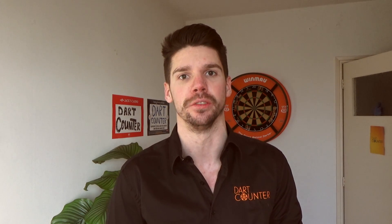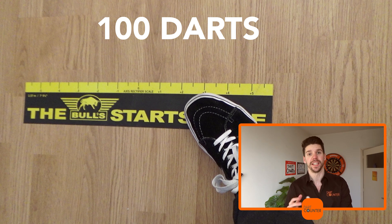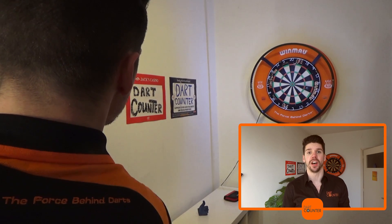Starting off with number one: your position at the oche. Your position at the oche is one of the most important things in darts — it's the foundation of your results. Try it yourself. Throw 100 darts by standing left, throw 100 darts by standing in the middle, and throw 100 darts by standing right against the oche. You should aim for the 20 all the time.